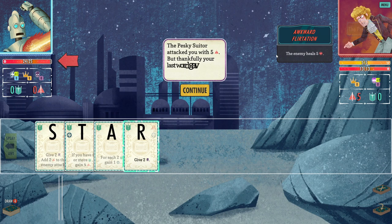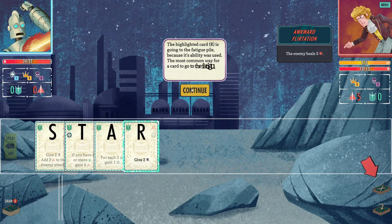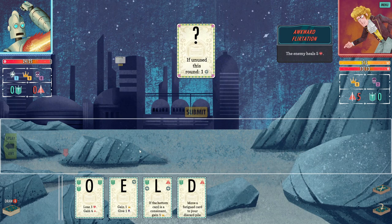I submit 'star.' He attacked me for five, but my last word gave four defense, so I only lost one heart. The highlighted card R goes to the fatigue pile because its ability was used — when a card is fatigued it's no longer usable for the remainder of battle. The rest of the cards get discarded to the discard pile. If your draw pile is empty, your discard pile gets shuffled.